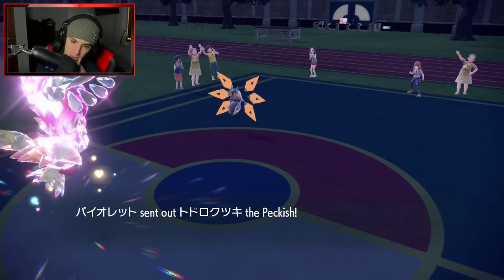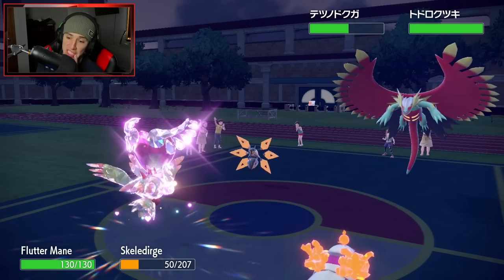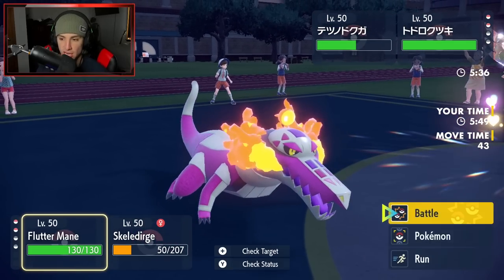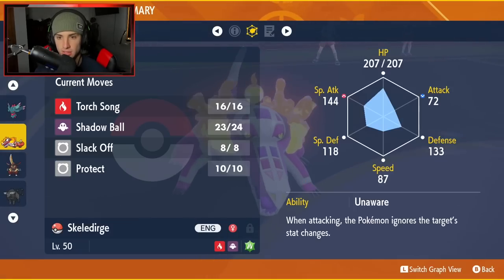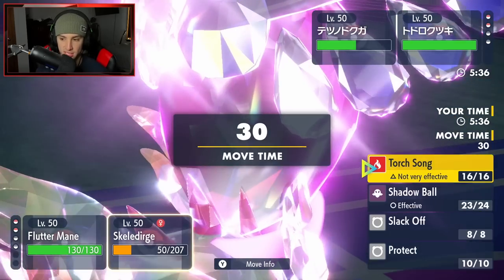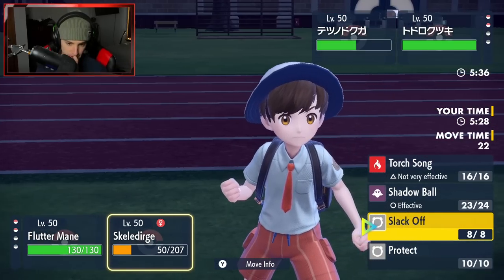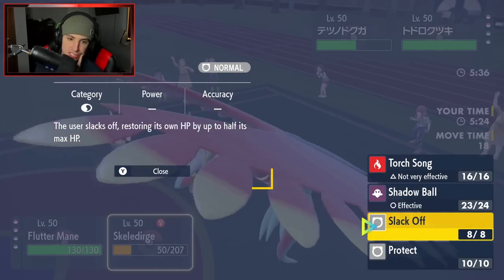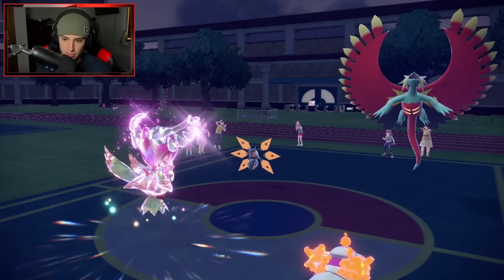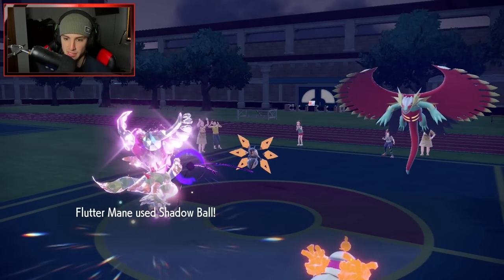He throws out his final Pokemon — Roaring Moon, which will probably Terastallize into Steel. I might just Torch Song into that. Shadow Ball might have a chance to KO — Special Attack is 144, HP is 187. You have a chance to KO with Shadow Ball, so I'm going to go for it. I think Roaring Moon Terastallizes, so I'll Torch Song into it. He just Protects. Then can Shadow Ball pick up the KO? Come on Fluttermane — come on!